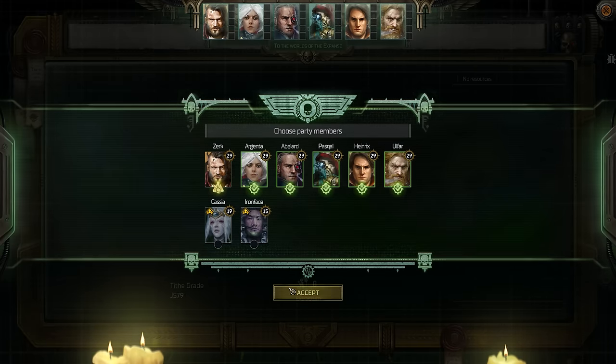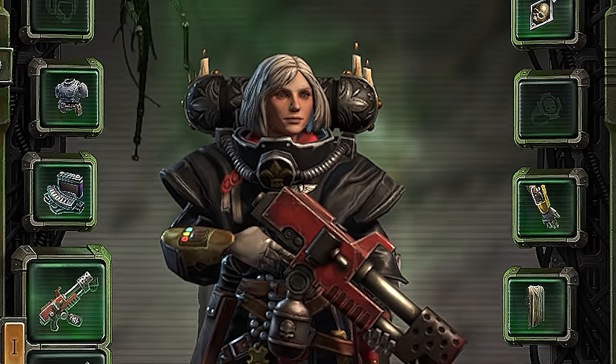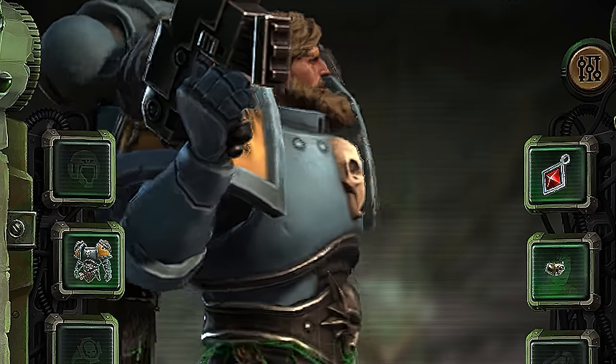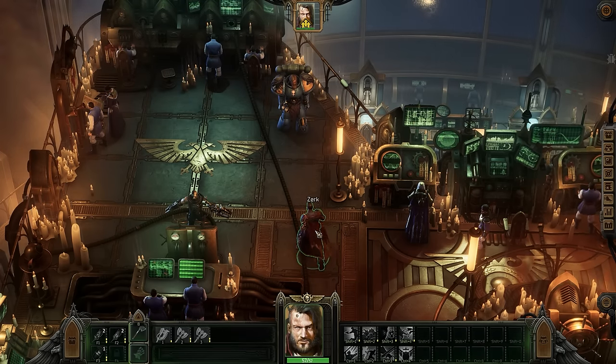As for the companions of this game, there are some great ones — a nice mixture from different factions and different races. We've got a Sister of Battle, we've got an Adeptus Mechanicus boy, and a mother-heckin' Space Wolf. That's right, you get to fight alongside a Space Marine. These are all pretty interesting characters in their own right, with some solid voice acting.